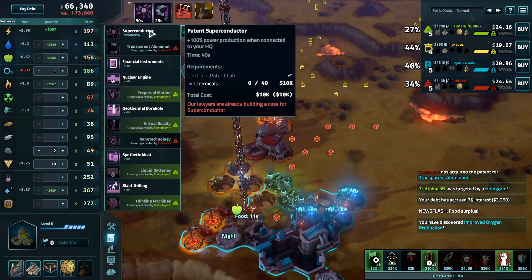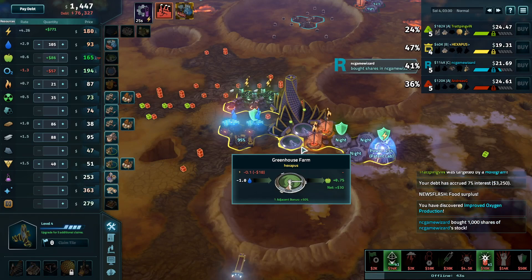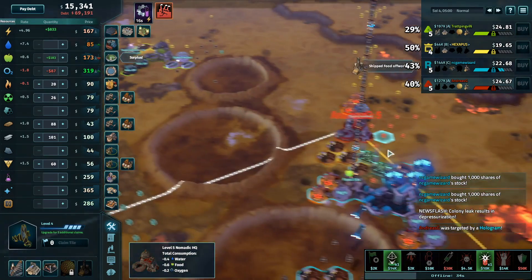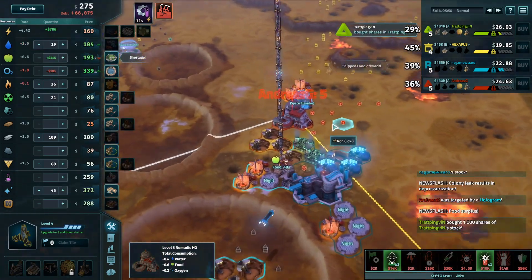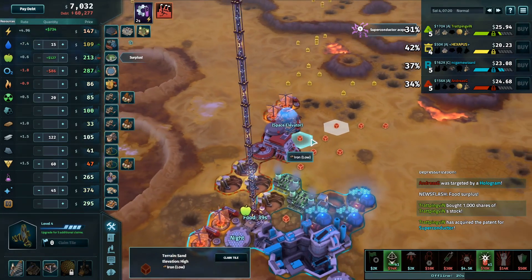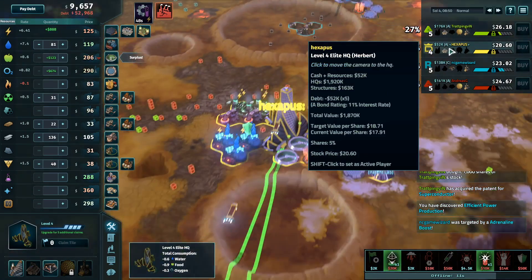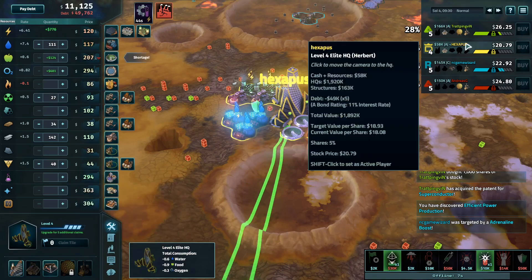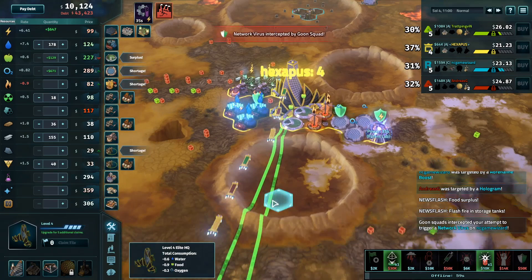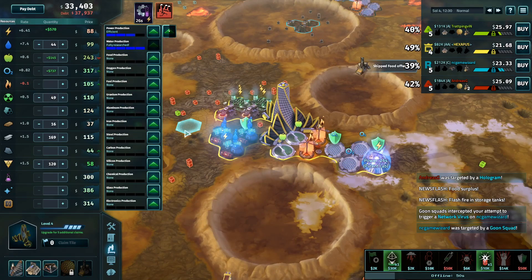Andreas's space elevator cost 33k compared to Trat's which would cost 116 — getting rid of 77 glass from a 10-12k patent is a very good deal, and that's certainly going to do some work. Andreas G is going to want to get a space elevator down to get decent use out of transparent aluminum. He doesn't have one started yet — oh, hologram ready for it — it's coming down now next to his ion collectors. Hexapus meanwhile still hasn't talked about much — still at HQ4, needs 767k to upgrade to the next level. He does finally have some basalt up, but it's a little late to be honest.